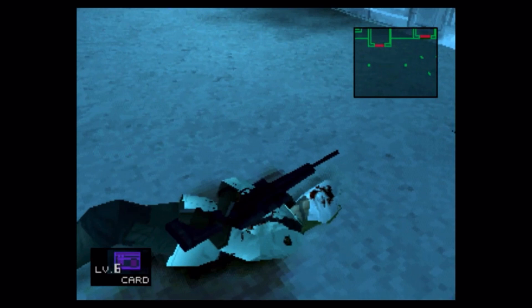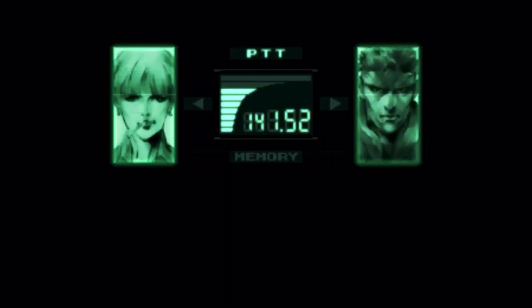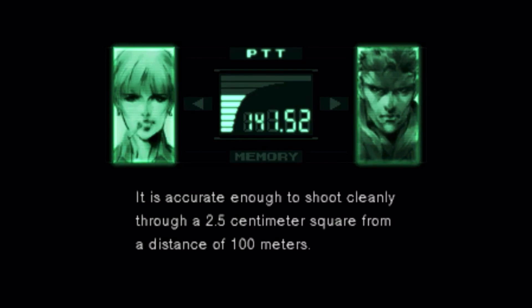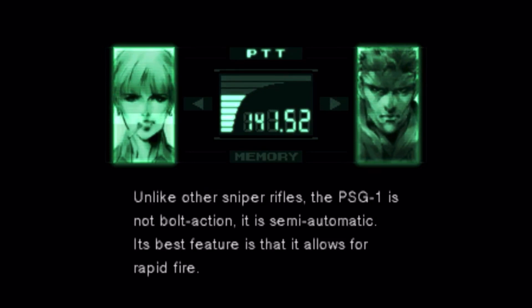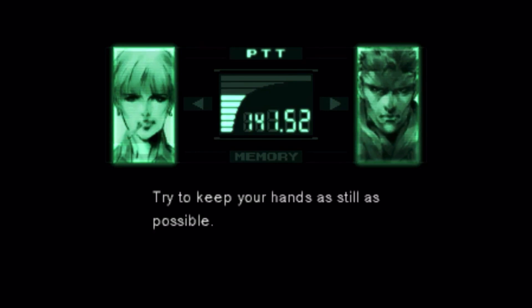As per usual with all the other weapons, you can call Nastasha and hear what she has to say about the rifle. "That is a PSG-1, one of the best sniper rifles in the world. It is accurate enough to shoot cleanly through a 2.5 centimeter square from a distance of 100 meters. Unlike other sniper rifles, the PSG-1 is not bolt action — it is semi-automatic. Its best feature is that it allows for rapid fire. When you are shooting over long distances, the slightest tremble can make you miss your target by inches. Try to keep your hands as still as possible."